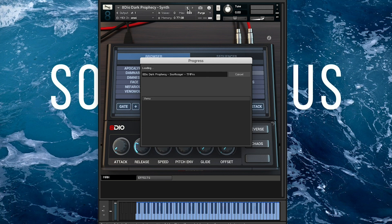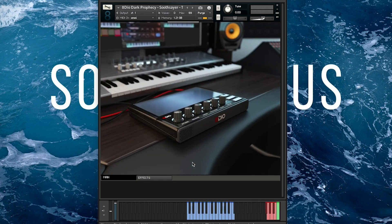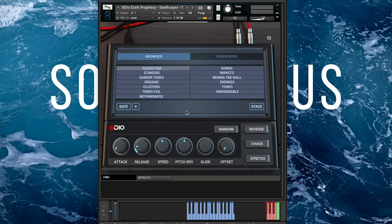When we go back to Time Machine Pro, this is the Soothsayer set. You'll notice you get different patches to choose from — we've got Cataclysm, basically impacts and stingers. And because these are Time Machine Pro, these should be synced to your sequencer tempo or your Kontakt instrument tempo.